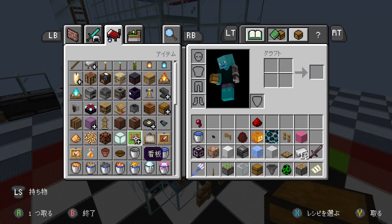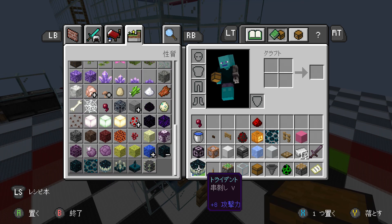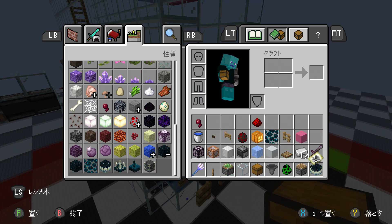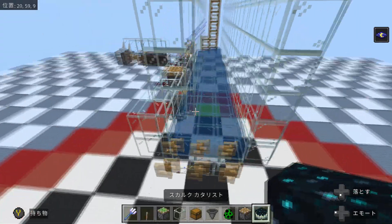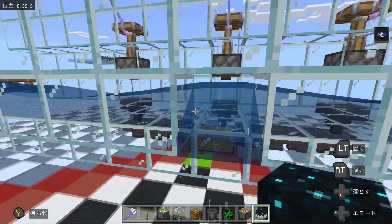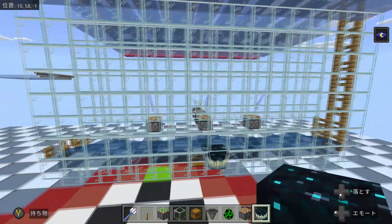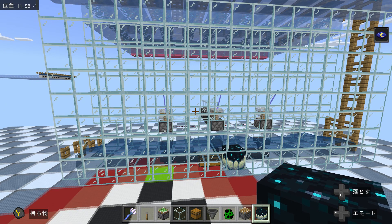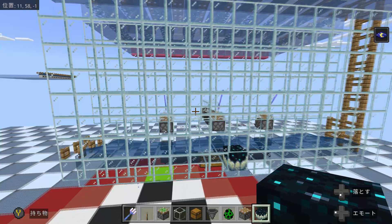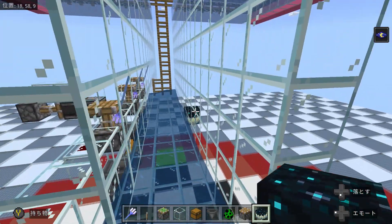If you want to destroy the XP, you can add a sculk catalyst somewhere in the middle — this should be enough to collect all the XP that drops from the creepers.